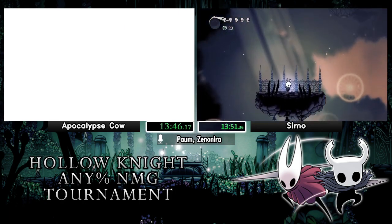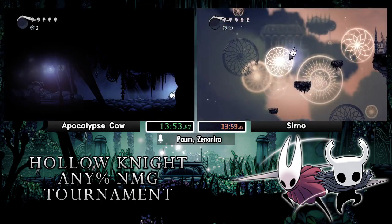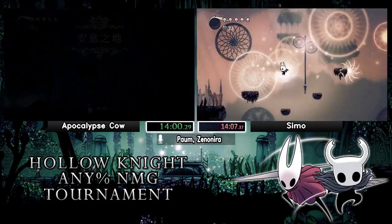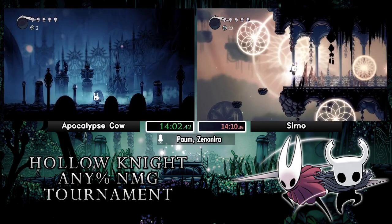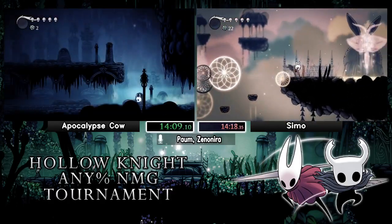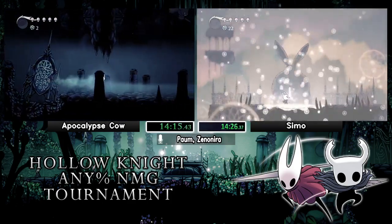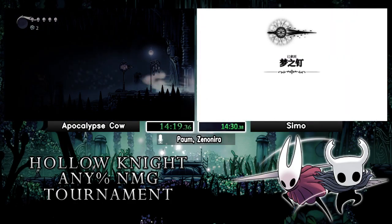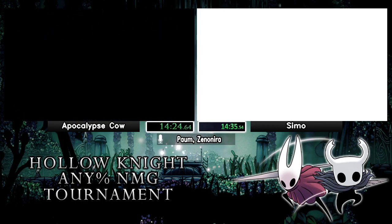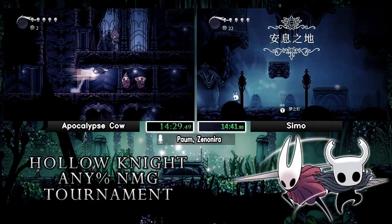Apocalypse Cow misses the Seer skip — you can dash out of that room, as I'm sure Semo will do. The connection issues must be internet because there's no way he's actually navigating those platforms with that kind of lag. Semo gets across the platform fine though. Let's see if Semo can manage Seer skip — it's really precise in current patch. Sleepy Knight — that's what we call Seer skip, because look at him, he looks sleepy. So we have Roly Poly and Sleepy Knight — I like these terms.